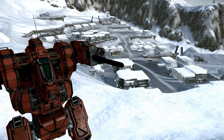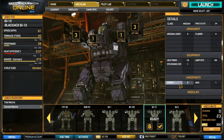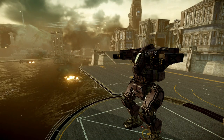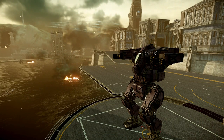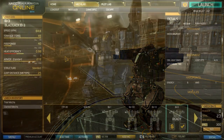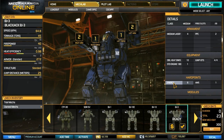Bringing the heat, the BJ-1X has eight energy hard points and comes stock with four medium lasers and four flamers. It can travel at a top speed of 81 kilometers per hour, making it the fastest of the stock Blackjack variants.